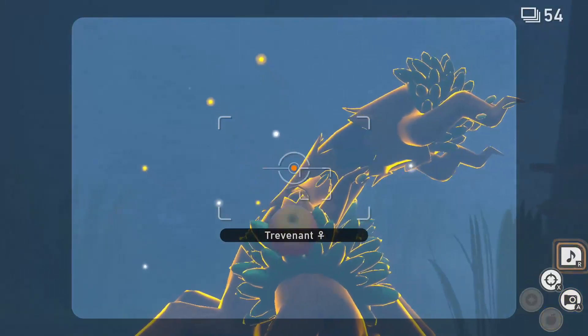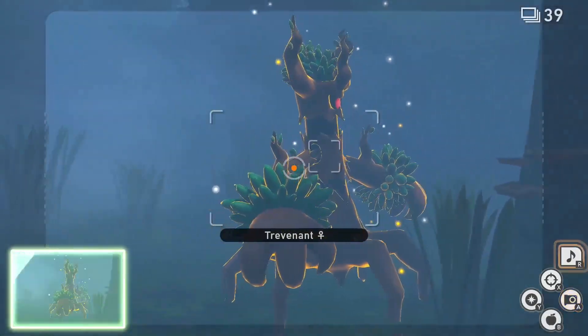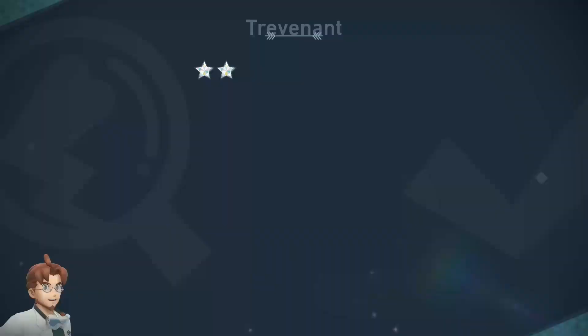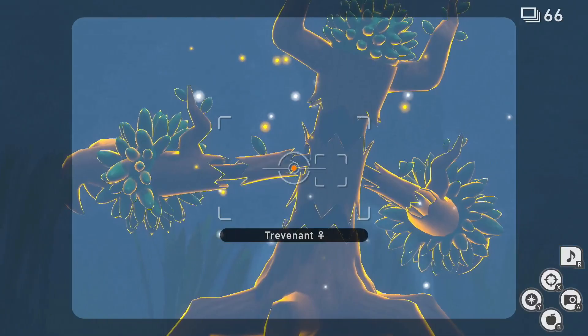For two star, follow the one star process again, only this time while the Trevenant is on the left side of the path and looking towards you, hit it with a fluff fruit to prompt it to flinch. While the Trevenant is flinching, hit it with an aluminum orb and unleash your camera for another fairly easy diamond status.